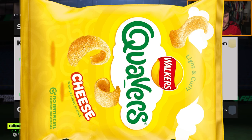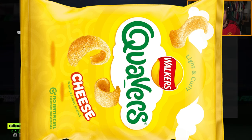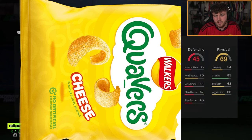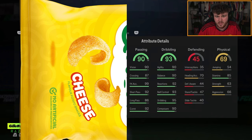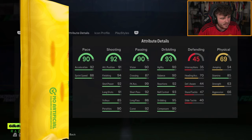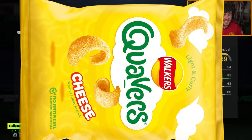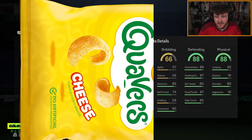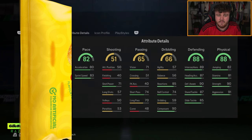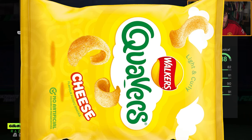We have another icon pick - this one is a stat reveal. So, the quavers are out. Let's go all the way to this screen. We've got a 69 physical - no comments about that please, guys, we're adults here. 45 defending. Great dribbling, great passing, great shooting, great pace. Who could this be? Team of the Year Zola! Nice. So we have a Team of the Year straight away.